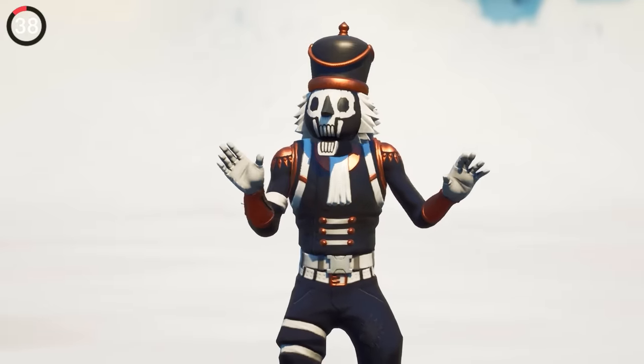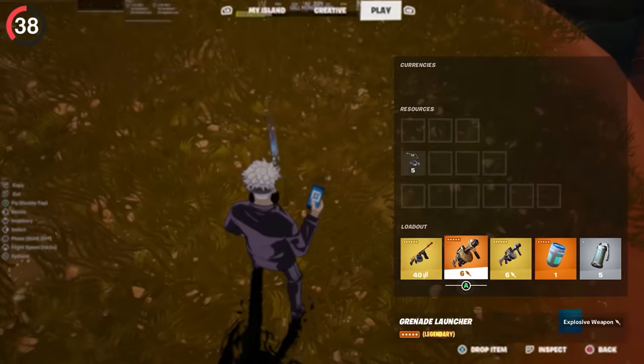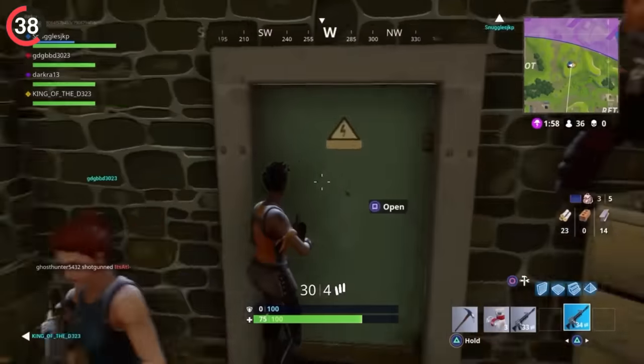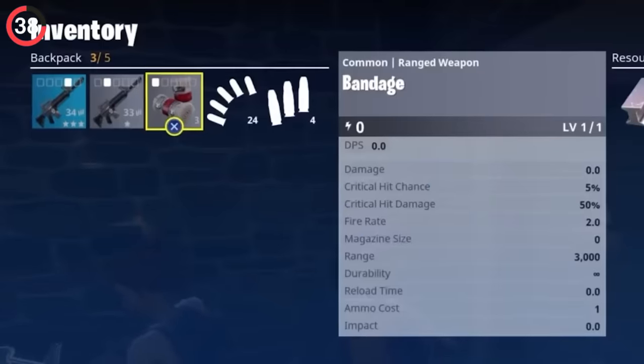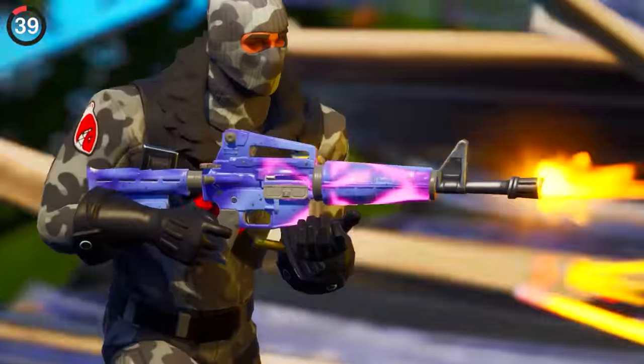I've been playing since literally day one, but even I forgot about the original inventory design. It feels like it's been the same ever since Fortnite released, but that's not exactly true. For the first couple of weeks the game looked totally different — the inventory was so rushed they just made the grenade icon a white PNG.